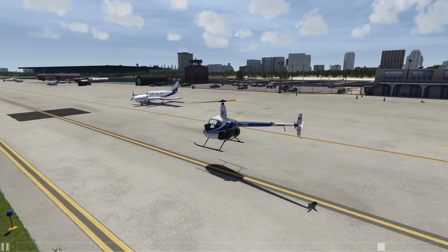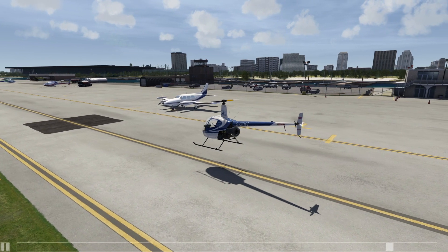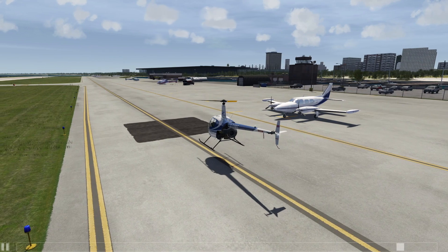The great thing is, they have helipads in downtown Los Angeles that are all landable. So if you jump in this thing and you want to land on a bunch of helipads, you can.